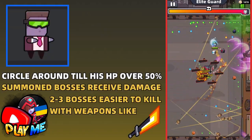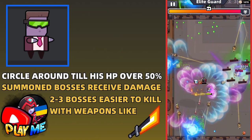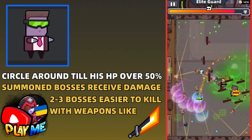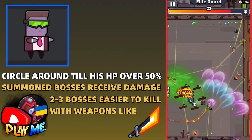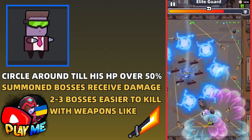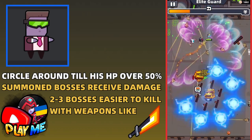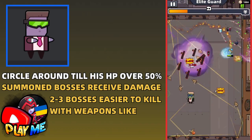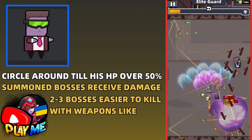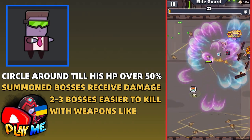The next boss looks very hard because when his health drops below 50%, he summons new bosses. Most of the time when his health is over 50%, it's not really hard — just avoid all his projectiles and circle around him. But always be ready to stop when he shoots lightning. When his health is below 50% and you have two or more bosses, from my observation all of them receive damage. I recommend Light Chaser, because it can hit all of them at once.